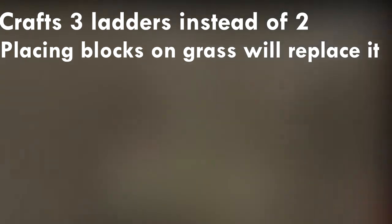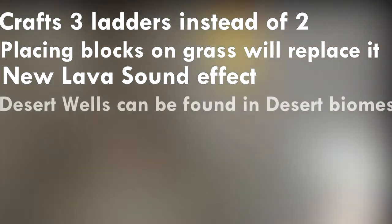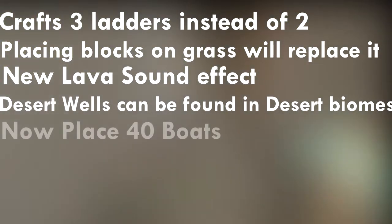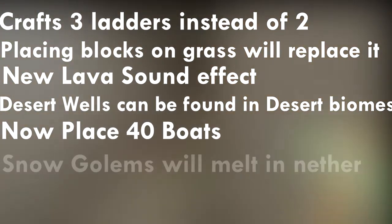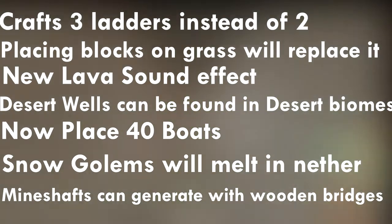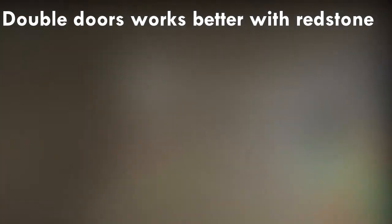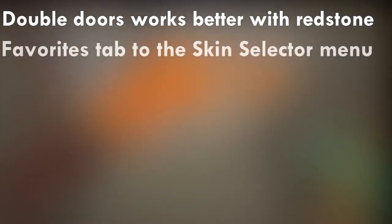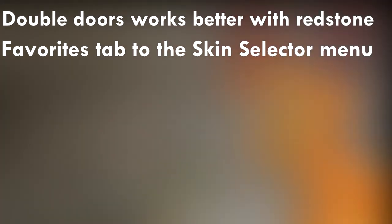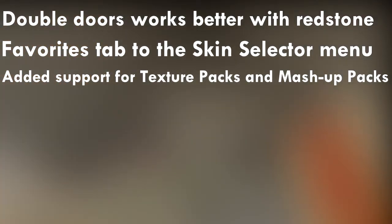Placing blocks on grass will replace it. Lava now has a faint bubbling sound effect. Very rare desert wells can be found in the desert biome. Increased max boats in the world to 40. Snow golems will melt in the Nether. Abandoned mine shafts can generate wooden bridges over caves and ravines. Doors have been updated so that double doors work better with redstone. Added a favourites tab to your skin selector menu so you can choose your favourite skins without looking for them for ages. And finally, added support for texture packs and mashup packs and display of those in the Minecraft store.